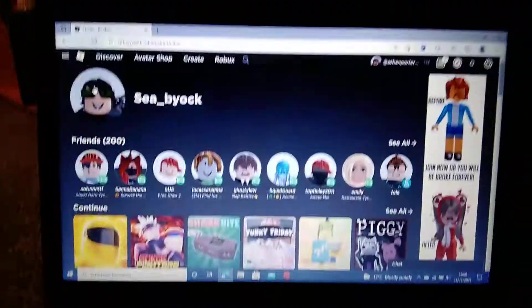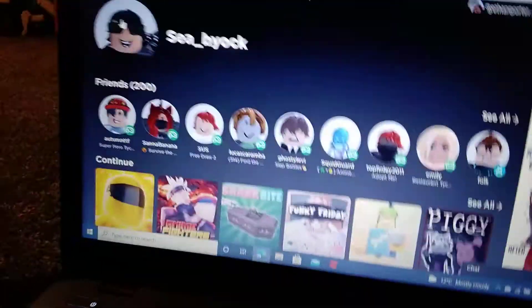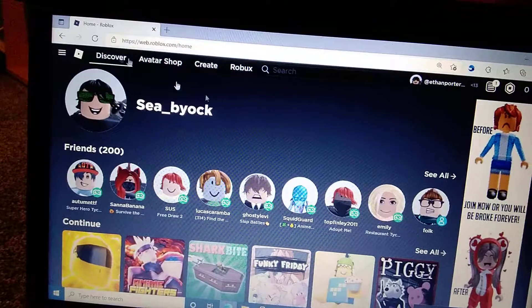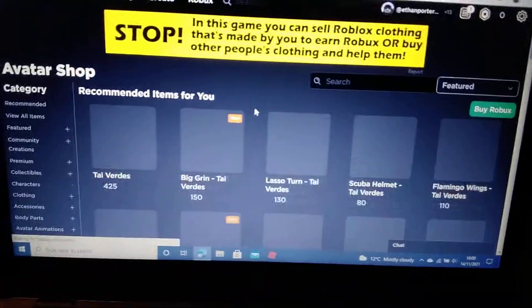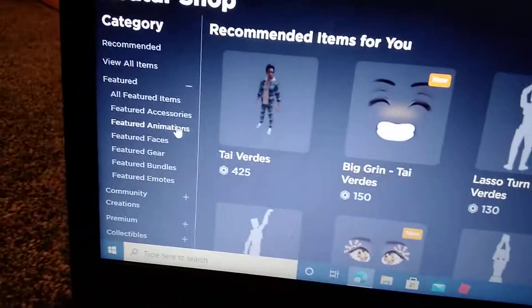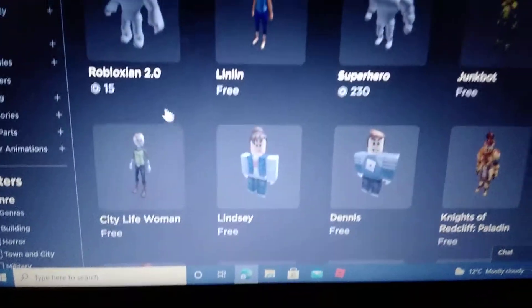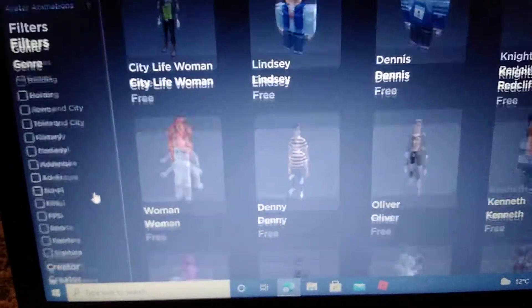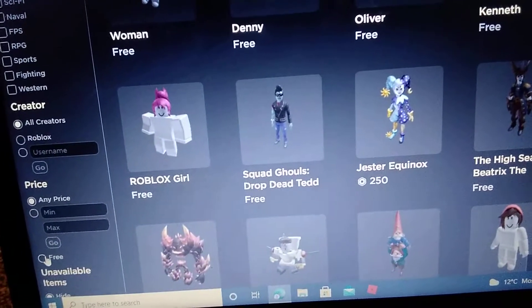Welcome back to another video. Today I'm going to be showing you how to get the Xbox bundles for free. What you want to do is go to the avatar shop, then scroll down to characters and press free to filter by price.